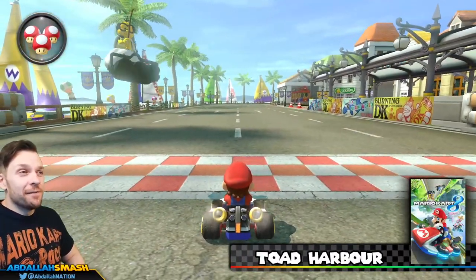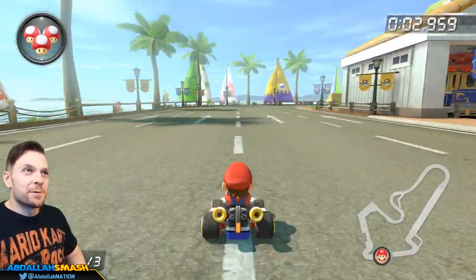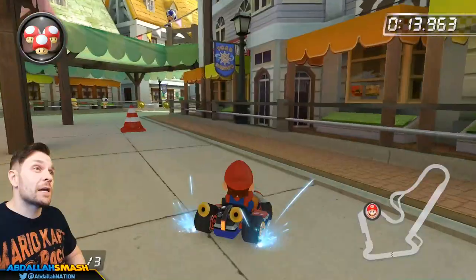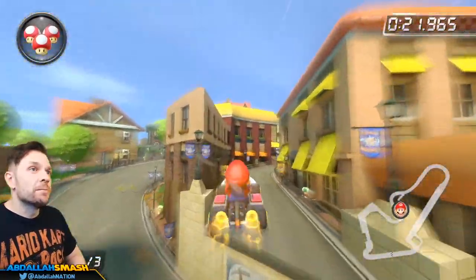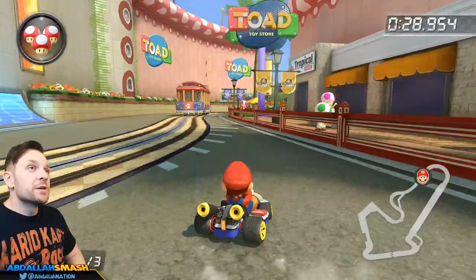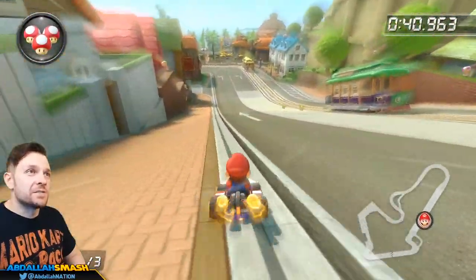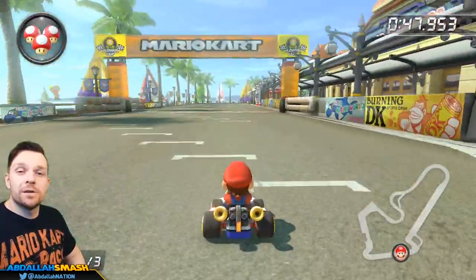Here we are at Toad Harbor — I love this level because it reminds me of San Francisco, and I think they take inspiration from it. The harbor has lots of boats, trick opportunities off awnings, and a split path where the top path goes a little quicker. Hold a mini turbo through the curves to avoid hitting walls, watch out for trolleys that will spin you out, and there are side-wall sections plus left and right grass shortcuts to finish the lap.